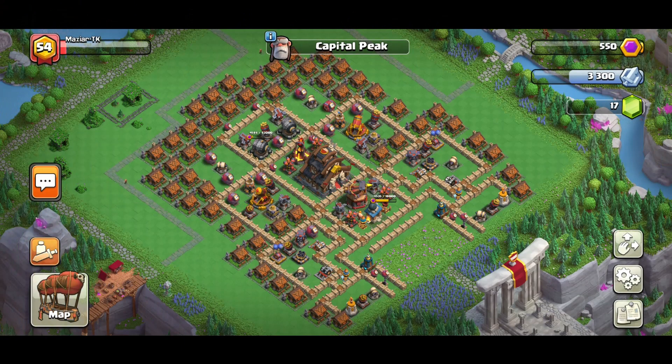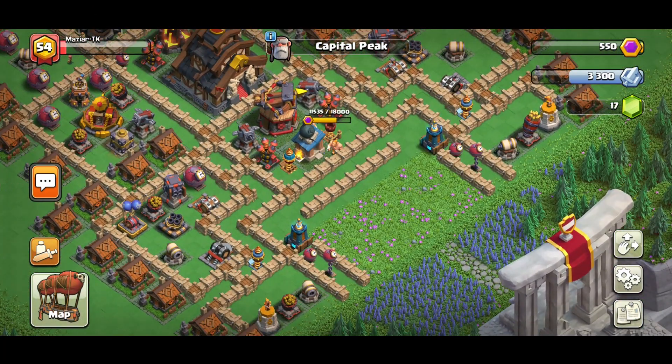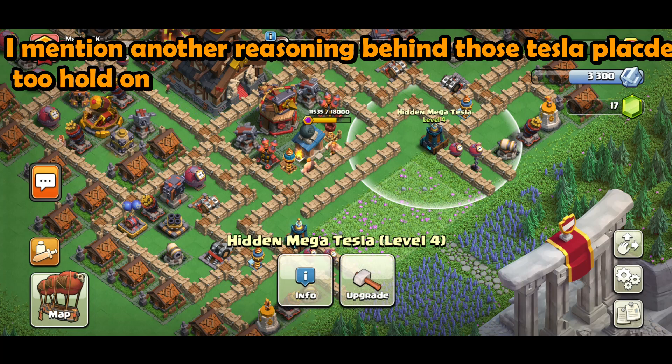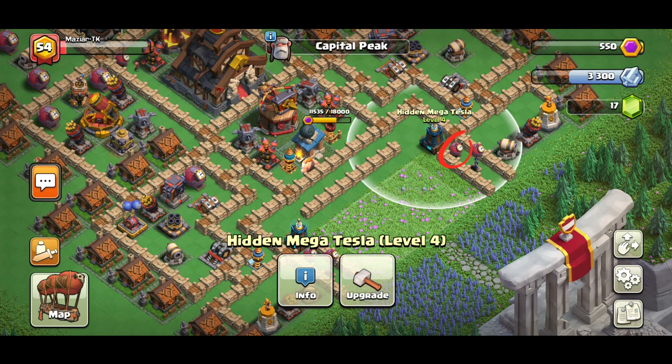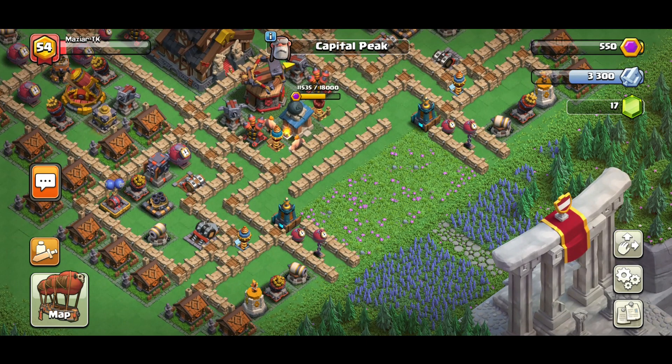We're also going to talk about if people go around the base, because that's something that sometimes happens. This is the entrance right here — we have two teslas. Why do we have two teslas? In case someone drops archers going for anything here, that's just for them to pop up.